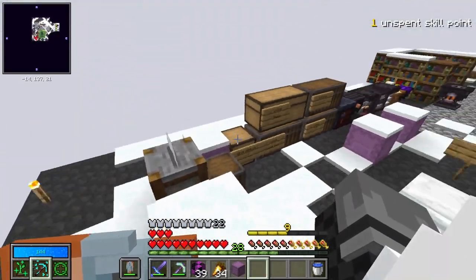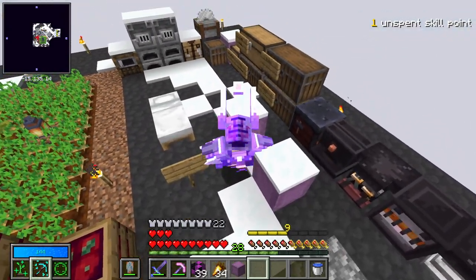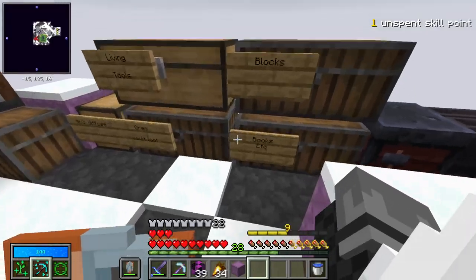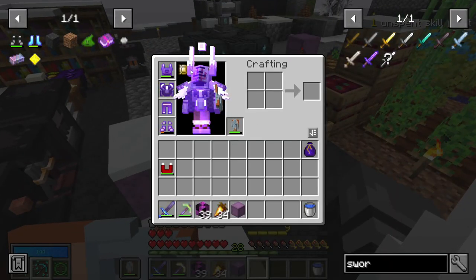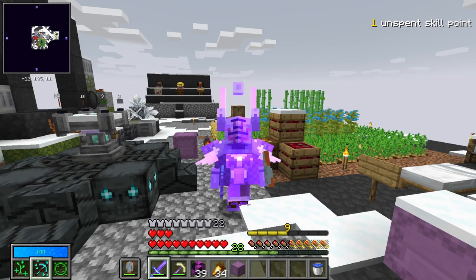That'll probably have to do it for today's video. I can't believe how much we got done - four vaults is crazy. Being able to get this chest plate is probably honestly the best part of this. I got a lot of loot, and having two knowledge stars is pretty dope, but I still can't get over this chest plate and just how sick it looks. Thank you guys so much for watching - if you're new please subscribe and like the video. New videos every Thursday, and remember to stay jolly!